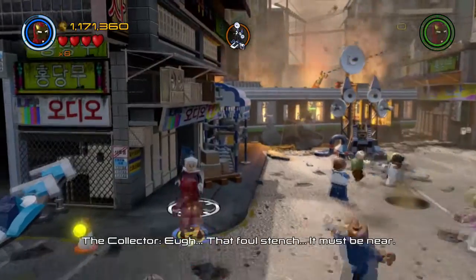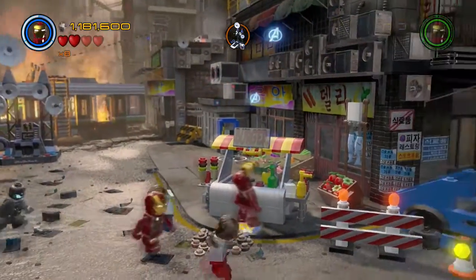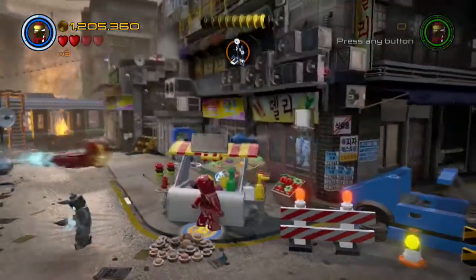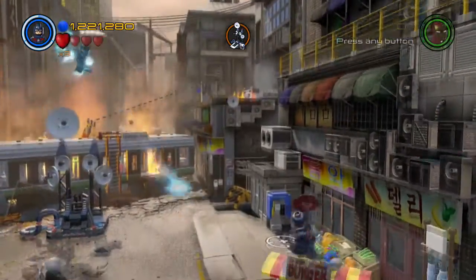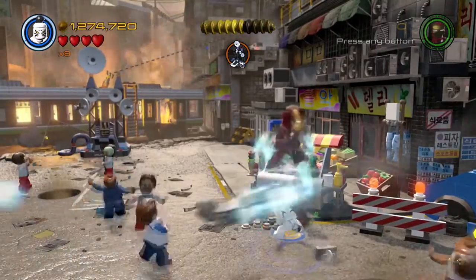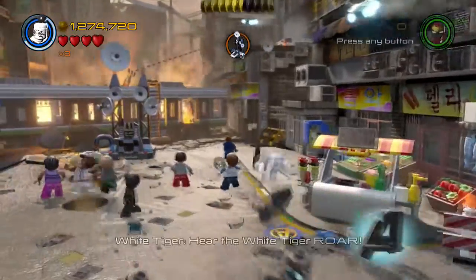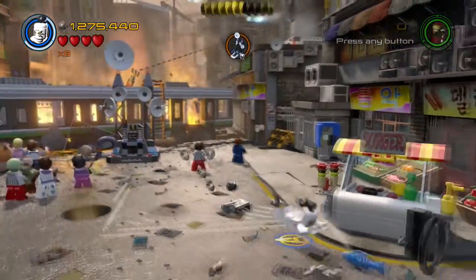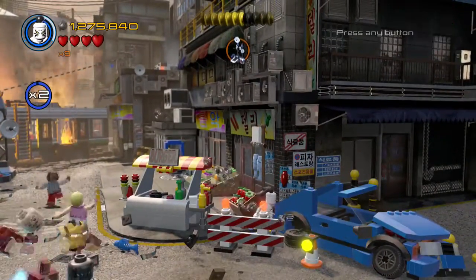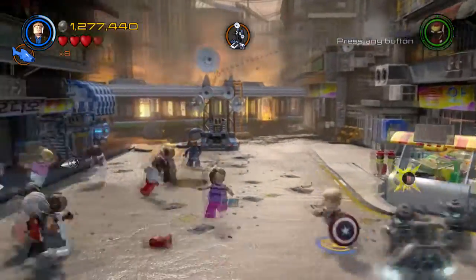Talk to the collector. Now head over to the hamburger stand and scan the area. Jump on top of the stand, then jump back down and dig up the fish. Take that over to the collector for the red brick.